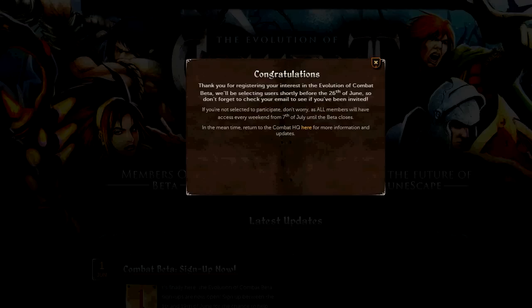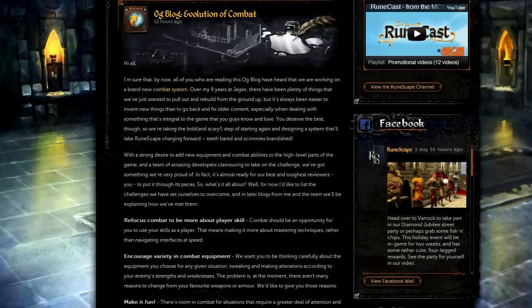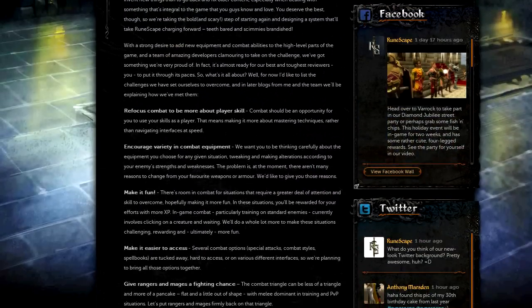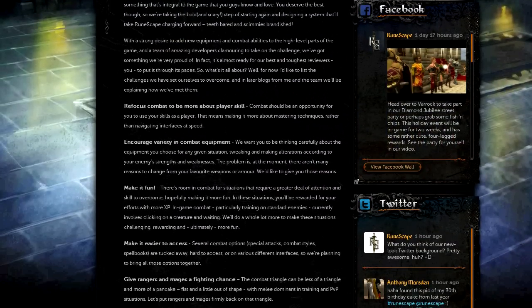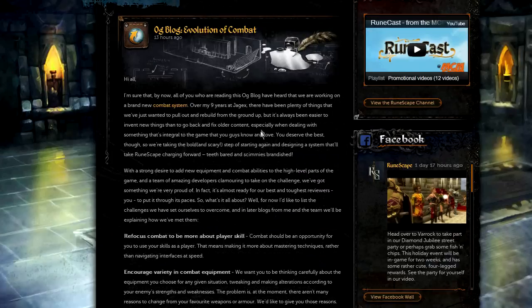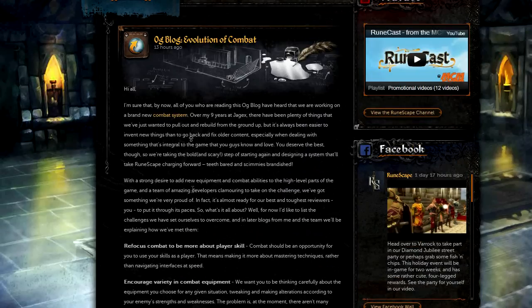Also look out for scam emails — phishing emails — because there's bound to be some, so just be wary. And yeah, that's basically it. There's also a new blog post called the OGBlog Evolution of Combat. It's a really interesting post that goes into quite a bit of detail about what they expect to achieve with the new combat system, but it's pretty long so I'm not going to read it out here.